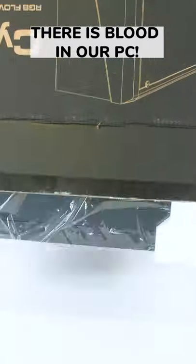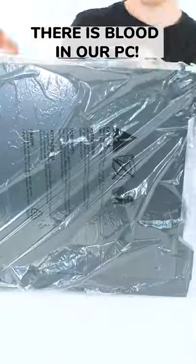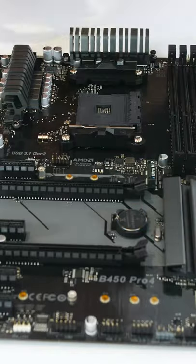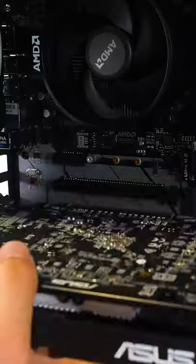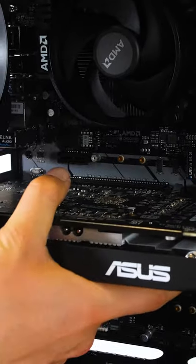There is blood in our PC! We were asked to build a Dead by Daylight budget PC. ASRock B450 Pro 4 paired with a Ryzen 5 2600 and 8GB of RAM. We also had an ASUS RX 580 on hand for the system.